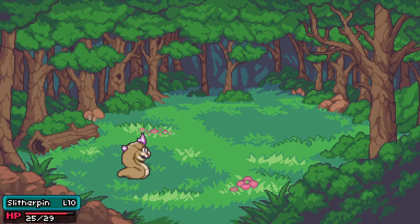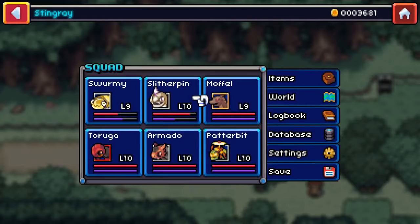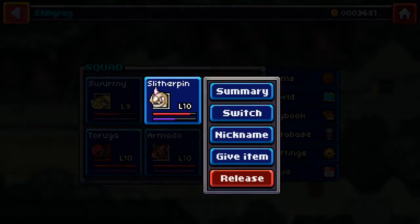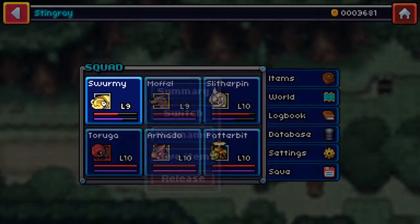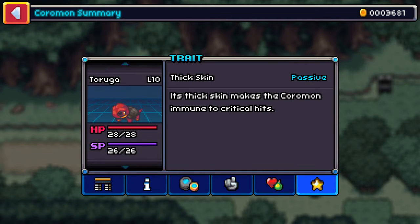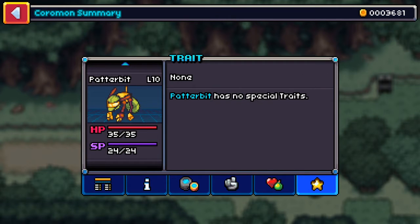Our slither pin is now level ten. Let's switch him with our muffle. I haven't looked at their traits - muffle has no traits, but physical skills hitting the right spot increases critical hit damage by 50%. He's immune to critical hits and immune to poison. Patter bit has no special traits. Not too bad - I have a couple of very good traits there.